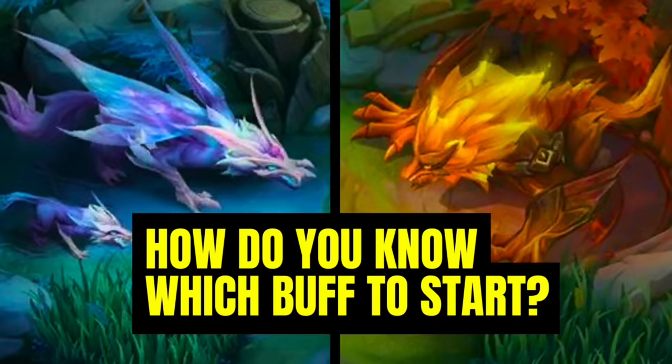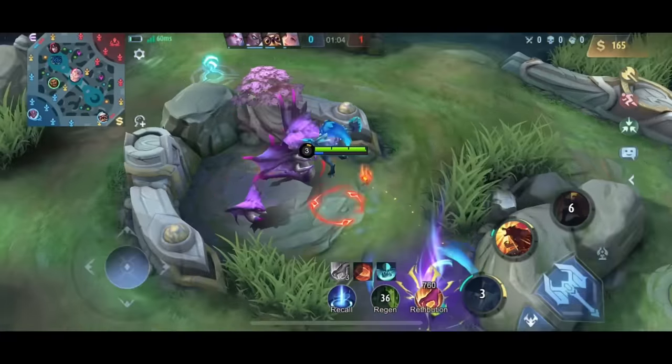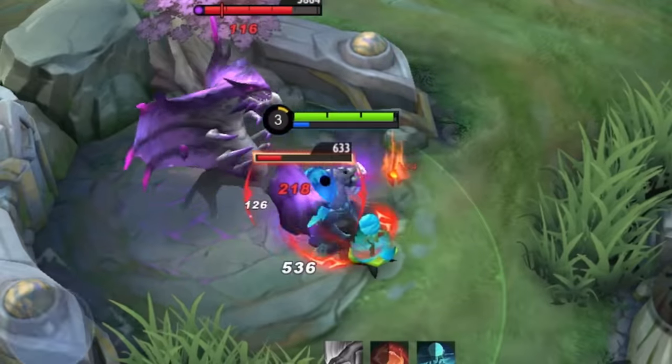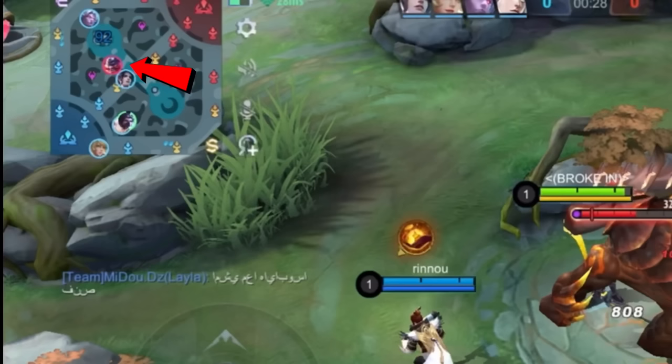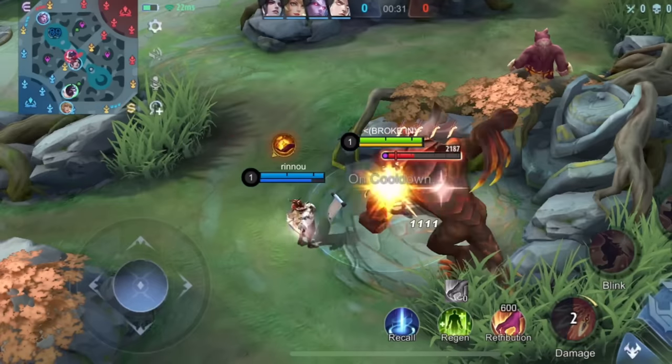How do you know which buff to start? Usually you always want to start with the buff on the opposite side of gold lane — that way you can easily focus on the enemy marksman. Some junglers are mana dependent and need to start the blue buff. Or maybe the enemy has a Franco or Hilda and you want to start red buff to avoid an early invade.